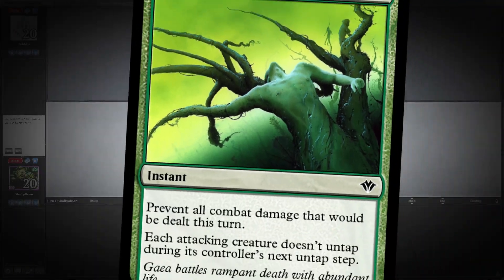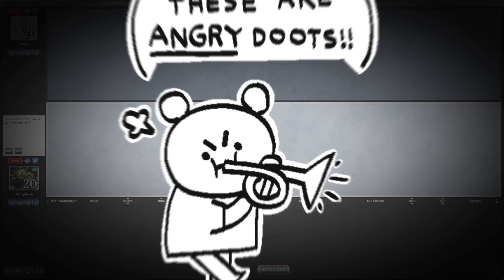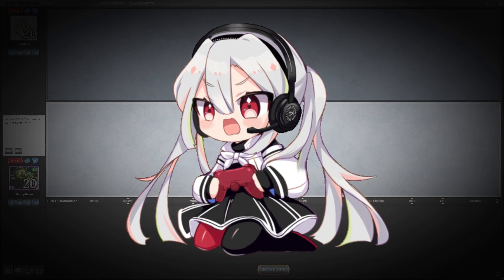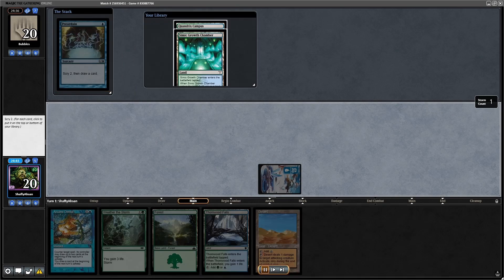When playing Pauper Mill — or should I say Turbo Fog — a lot of times your opponent might just tilt out. When you're playing to the board, there's not a lot of things you can do other than get aggressive, and if all these fogs in the world are going to stop you, your opponent might get a little tilted. Enjoy — in game one we have won the die roll.